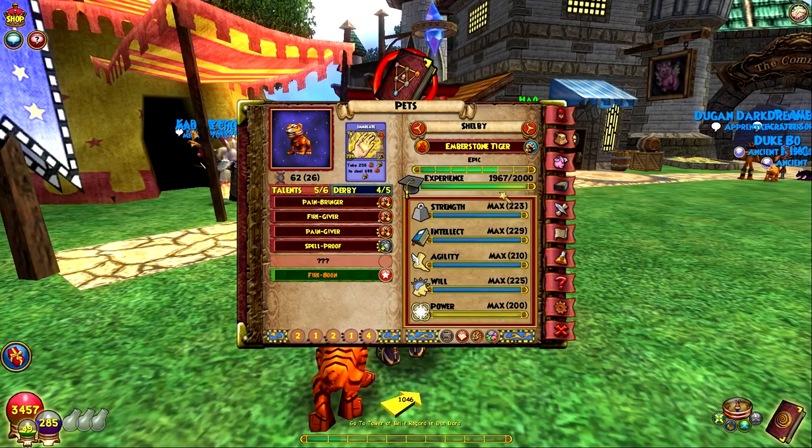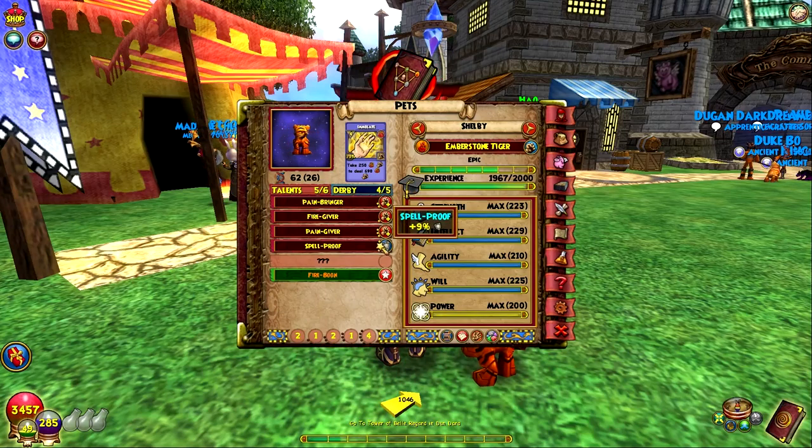She's almost at mega right now and the stats she has are pain bringer, fire giver, pain giver, and spell proof. I'm hoping for crit — that's what I'm going to be hoping for.